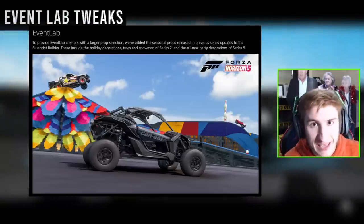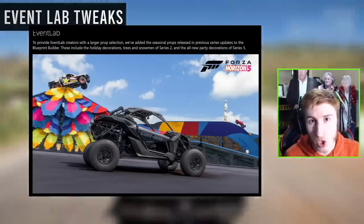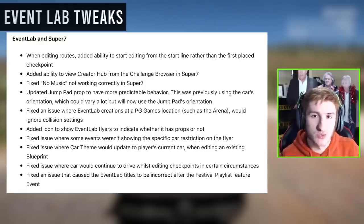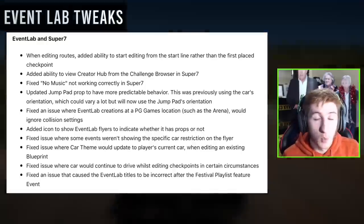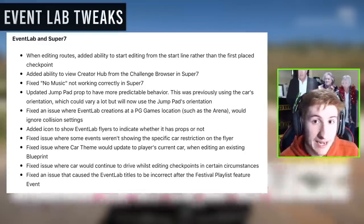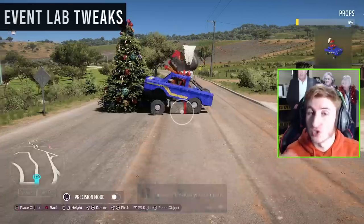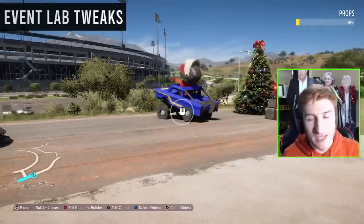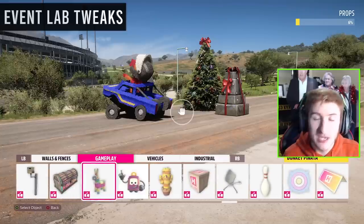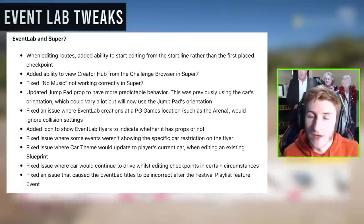There are quite a few additions and changes to the Event Lab. You can see exactly what they've changed on screen. Event Lab is one of the biggest features, and one of the main things is they've added more props to the selection — festive items like Christmas trees and snowmen. There are lots more additions and fixes on screen right now as well.